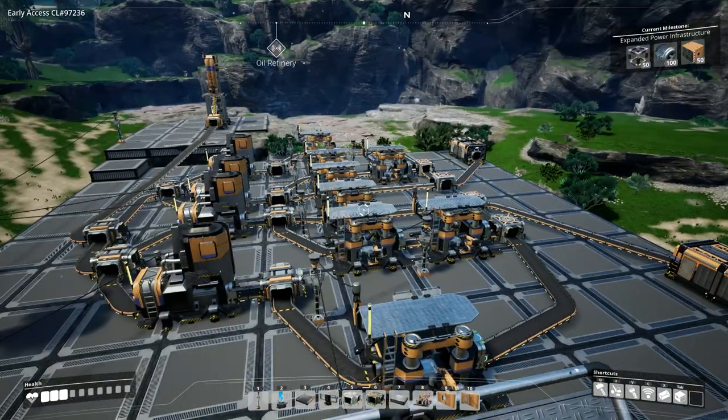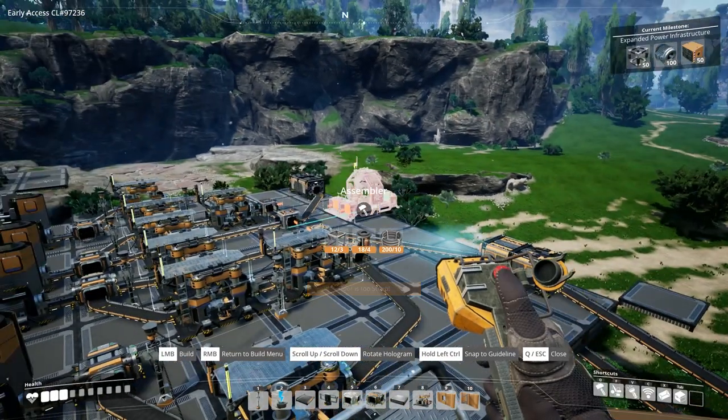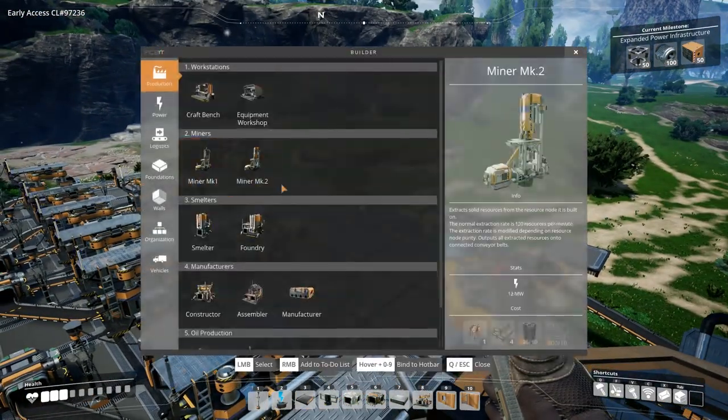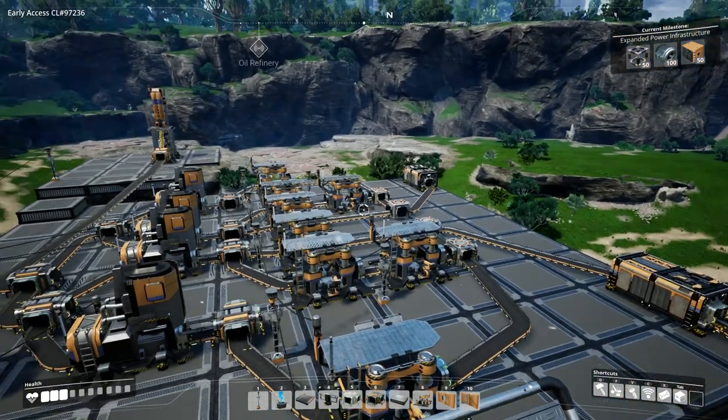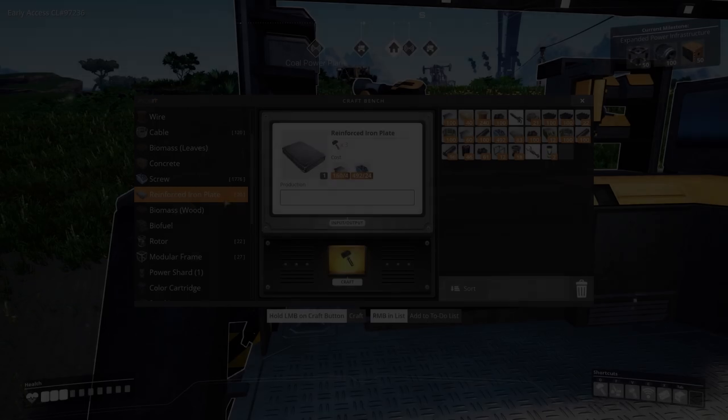For this episode we are actually going to be building some assemblers. I don't know if it's going to be one or two, but we're going to make them 100% efficient with the current build.